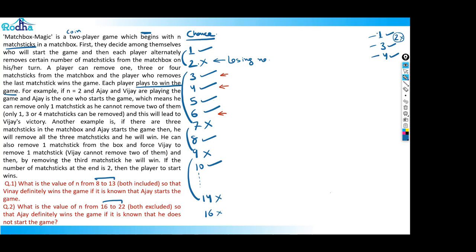Both players are playing intelligently, so everyone knows what the losing numbers are. The losing numbers form two series: 7k (that is 7, 14, 21...) and 7k plus 2 (that is 2, 9, 16...). These two series give all the losing numbers for the player who starts their turn.